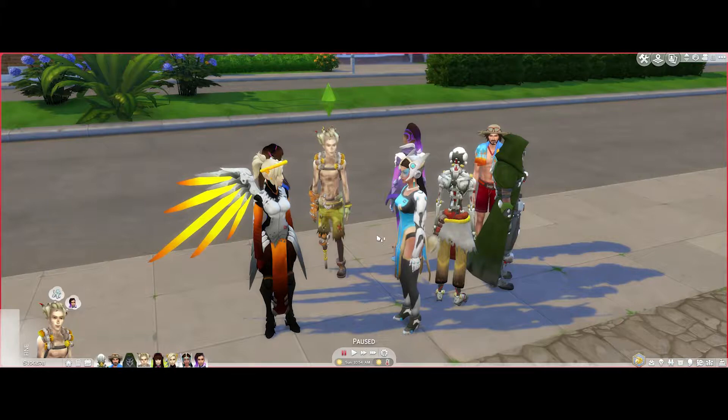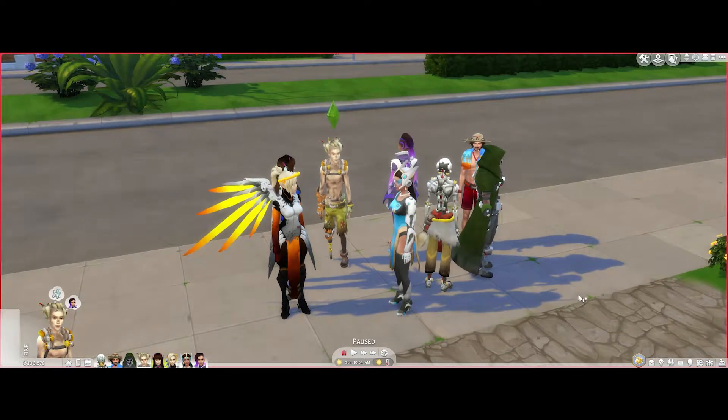I can only be one character, and that will be Junkrat. Everyone else I will not be controlling unless I absolutely have to, like if they lose a challenge and I need to move them. Also I have Seasons installed, so they're all in their summer outfits — that's why McCree's over here in that outfit.